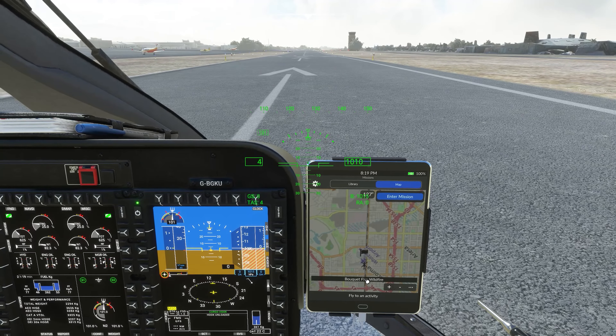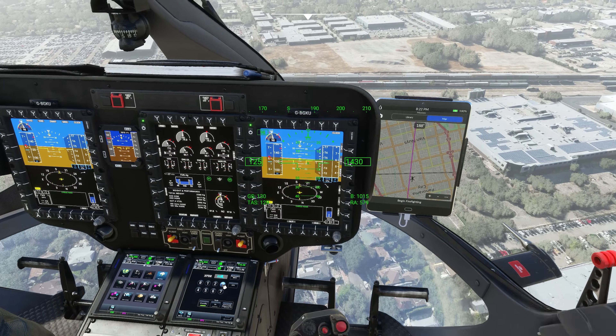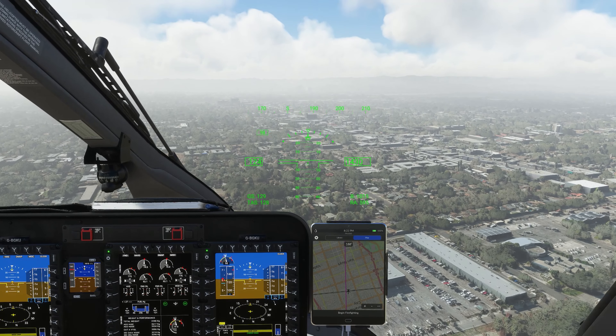Well done to all the people who do this for real. I'm doing this in the sim so I'm nice and safe sitting in my front room, but there are people doing this for real right now. Fair play to you — great people. You'll hear lots of dings and noises from the aircraft. I don't know how fast I can fly with the Bambi Bucket underneath, so we'll stay about this speed and hope it doesn't fall off. What squawk is a firefighter? I don't know, so I'm going to go 0033 — there we go, we're squawking.